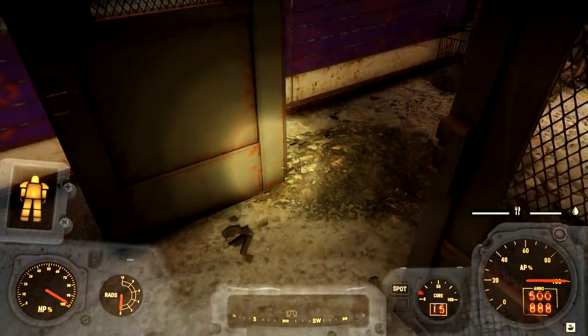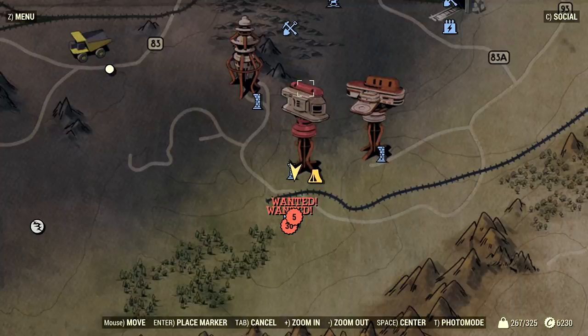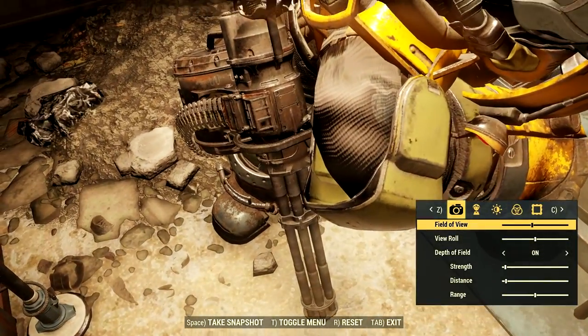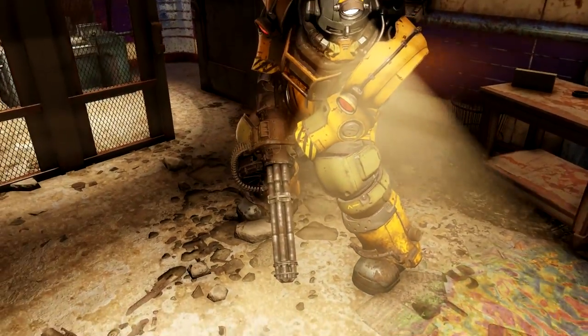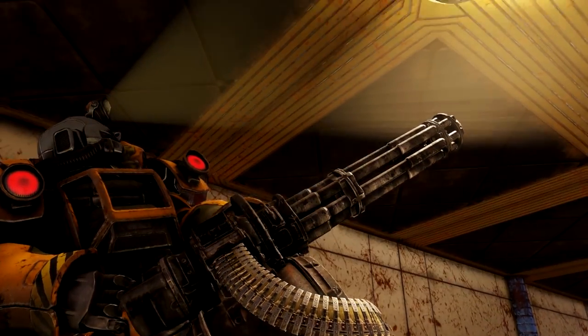I pick it up — what happened to the uniqueness? Do y'all see this? What's wrong with my character's stance? But look, it's not unique at all. It's just a regular minigun, and I know this game is filled with bugs.